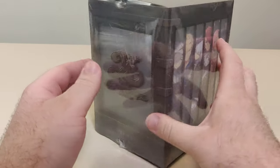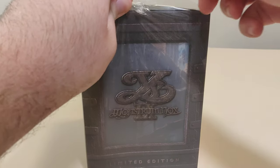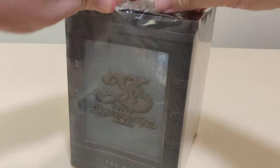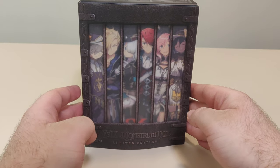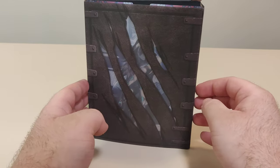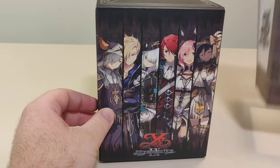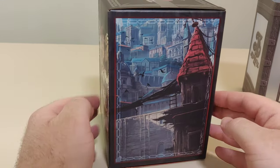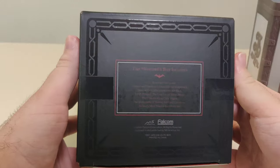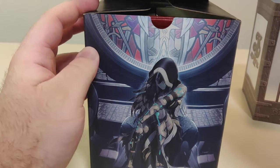So here we have the Ys 9 limited edition — I like this, it's all in the box. Let's get the plastic off. We have the Ys 9 and we got the front, the side, the back, the other side. We take off the slip cover and we got the characters. We got them like behind bars, got the other side, the back and the other side. That's what the top looks like and the bottom says what's in it. The box doesn't really close, which is always cool.